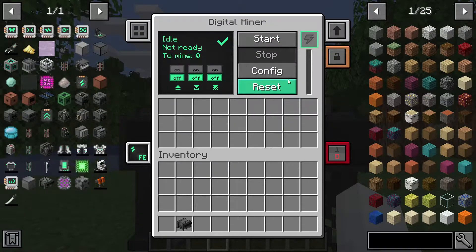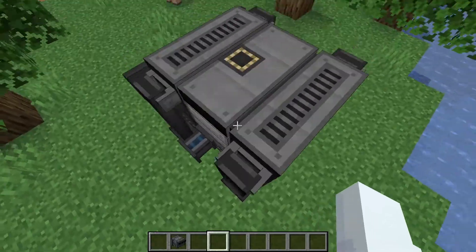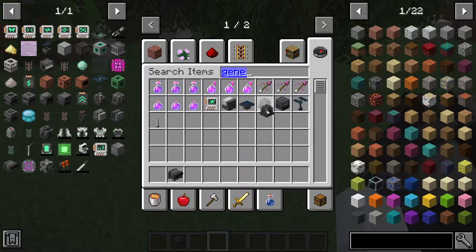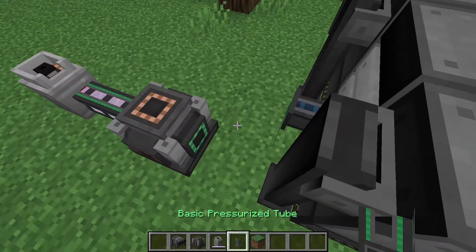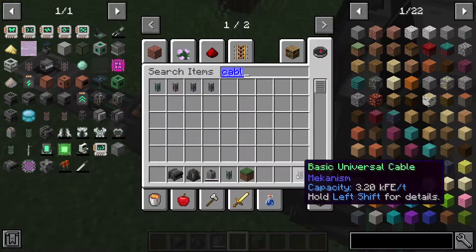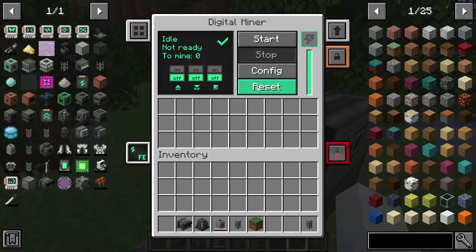First you're going to need energy, which can be inputted from the left or right. We're just going to use a gas burning generator so it'll start making energy. Then we use a universal cable to link it up, and now this thing has power.